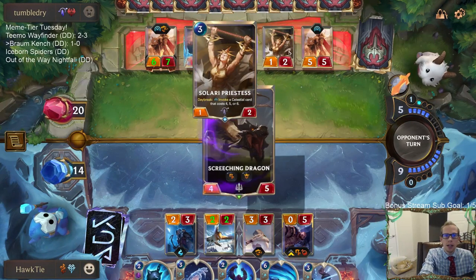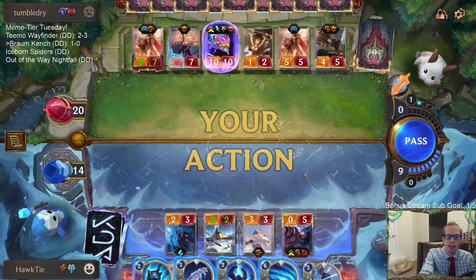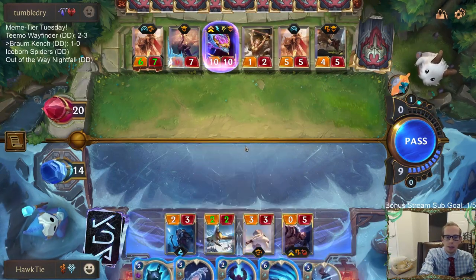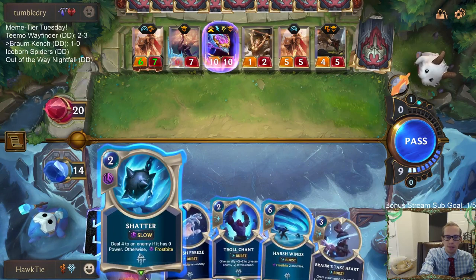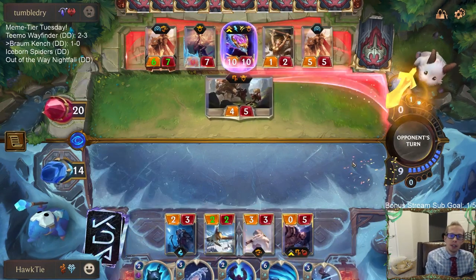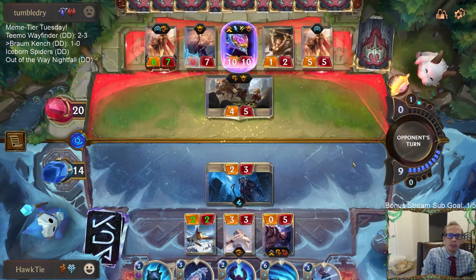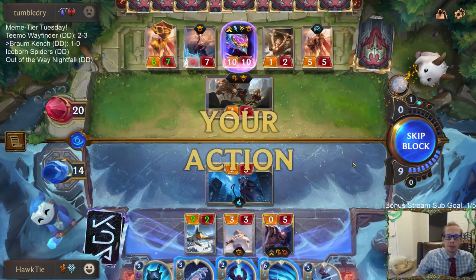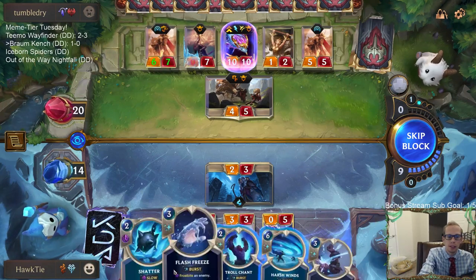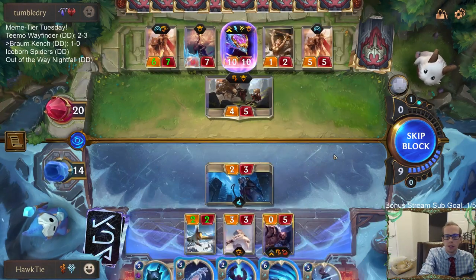If they didn't grab that Obliterate card, they probably wouldn't have really had any other ways to kill my Tom Kench. Just not even doing any other attacks - they have 26 right now, that puts them down to 24.